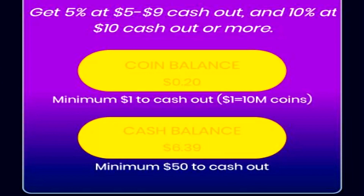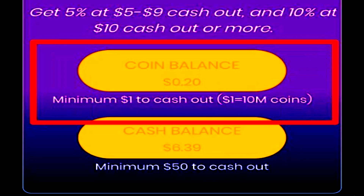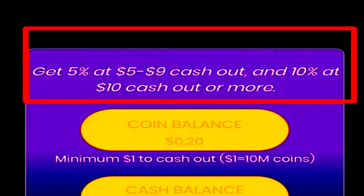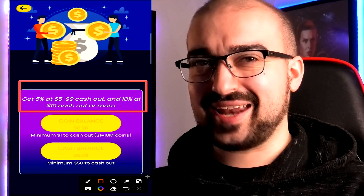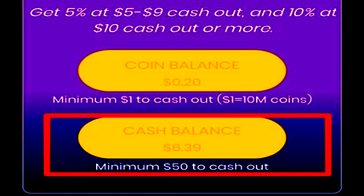Last but not least, we have the cash out tab. And as you can see, it clearly states I have $0.20 in my balance at the moment because I have 2 million coins, with a minimum of $1 to cash out — $1 equaling 10 million coins. Something interesting though: at the top of the screen, it's trying to say that I get 5% back at $5 to $9 cash out and 10% at a $10 cash out or more. I have no idea what they're trying to say here — they haven't really explained that too well. Are they saying I get a cashback value of that much? It just doesn't really make sense. At the bottom of the screen, you can see the actual cash balance — the real world money currency — with a minimum of $50 needed to cash out.